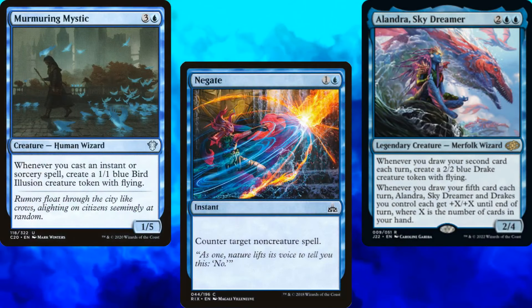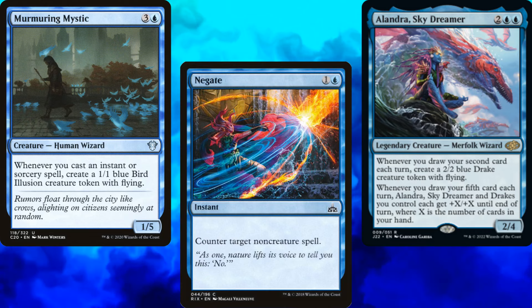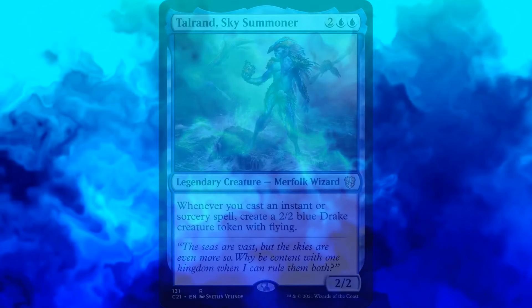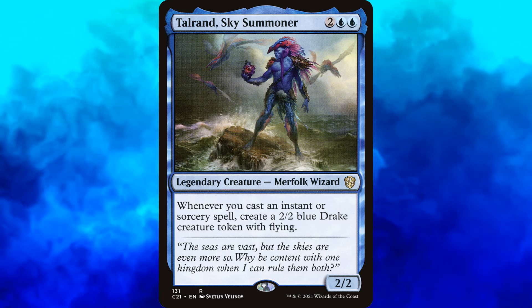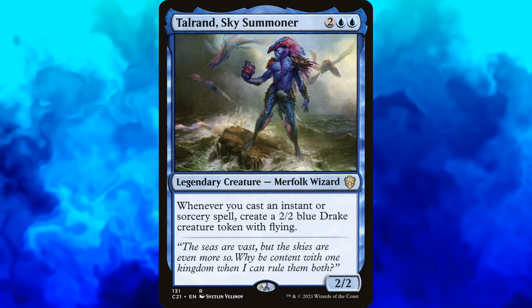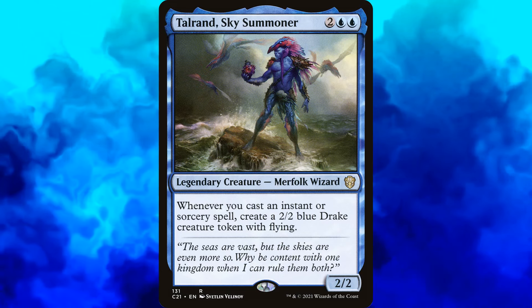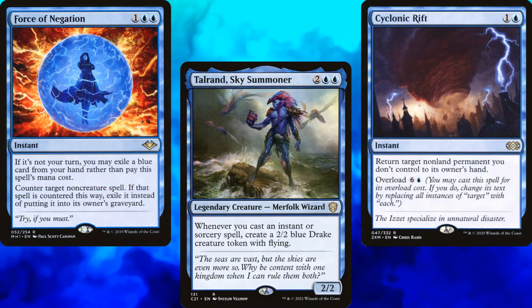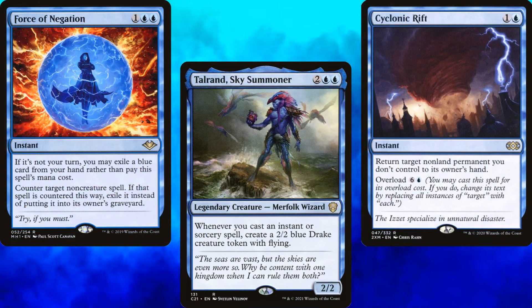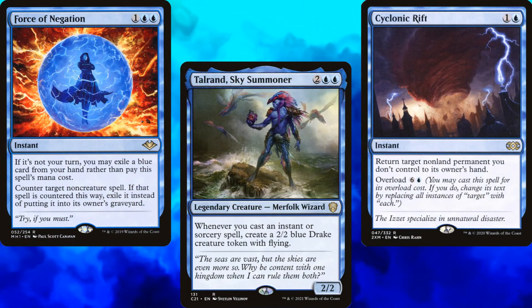Welcome once again to Commander by Danon. While I was debating who the commander for today's video should be, I found myself looking through older videos I'd done. I remembered how much I love this commander, and since I've already done an ultra-budget decklist for him — $40 at the time of recording — I decided to go the opposite direction. So today's commander will be Talrand Sky Summoner with a no-budget decklist.